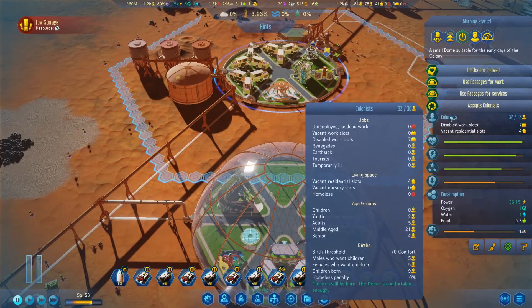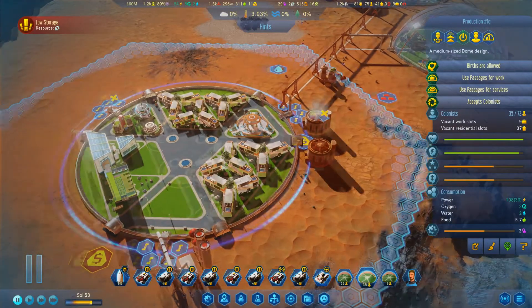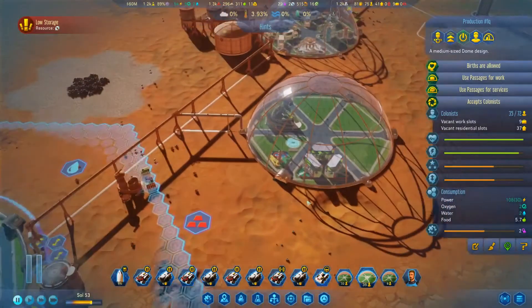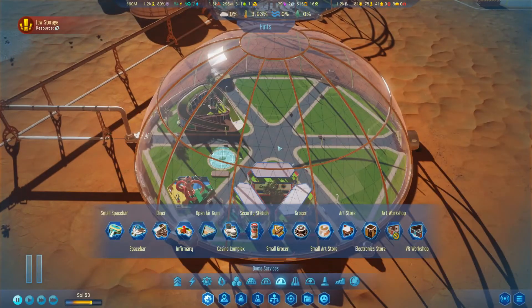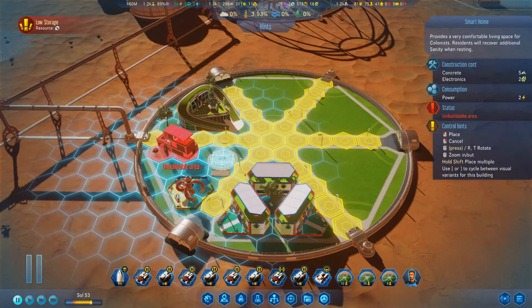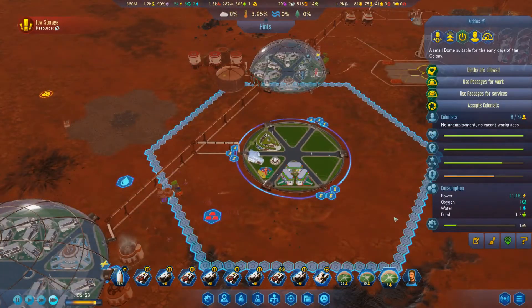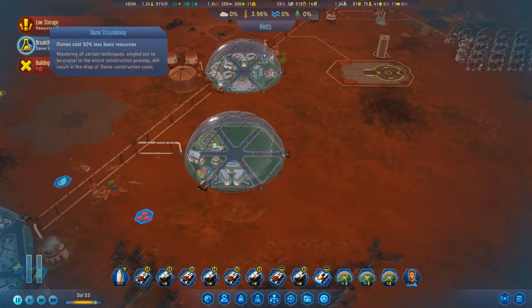That dome's got two, that one's got seven. They don't have anywhere to live though, so let's give them their own little tiny trailer. Kiddo's number one! Breakthrough discovered - dome streamlining! Oh wow, that's pretty cool. What's that cost? Nine thousand. I need our hub to finish - this research is starting to get really slow, we're hitting the wall. We're hitting the point where we don't have any more anomalies to find really.